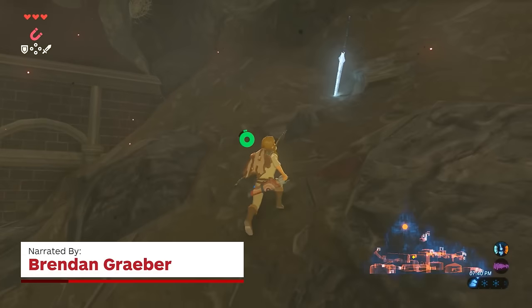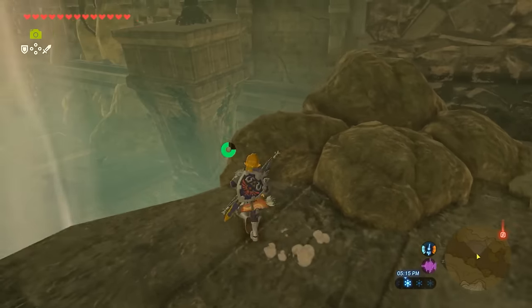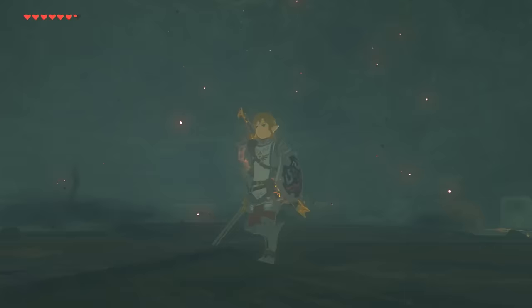When adventuring in Zelda Breath of the Wild, there's a lot of cool, rare weapons to find, but there's also an extremely valuable shield to obtain as well. After all, what's the Master Sword without Link's iconic shield, the Hylian Shield?